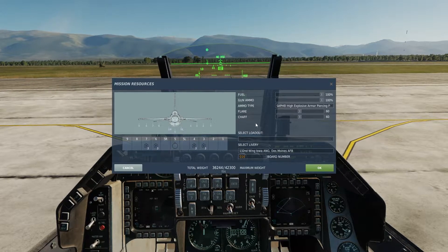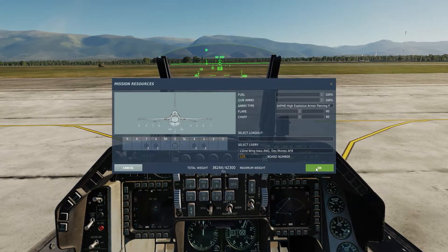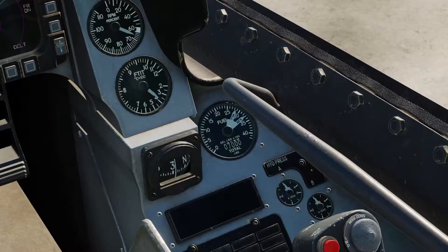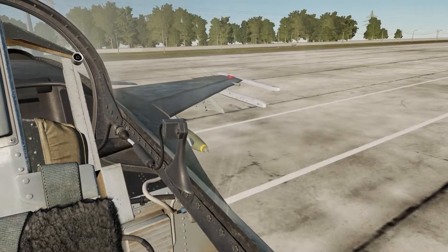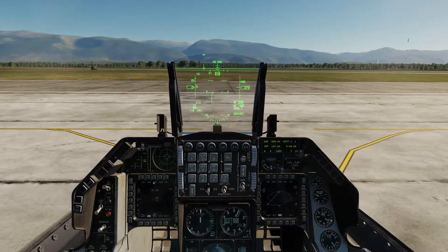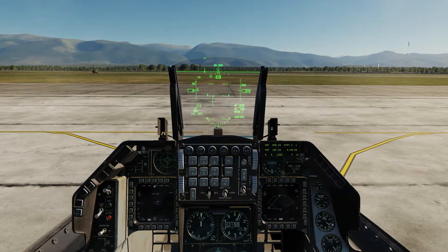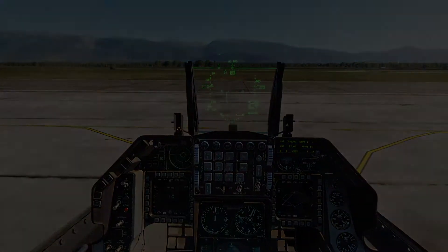Once all that is done, press the OK button and wait for the ground crew to tell you that it's been completed. Rearming and refueling complete. Now that I have my loadout mounted on the jet, I'll turn on the nose wheel steering, turn off the parking brake, and start taxiing.